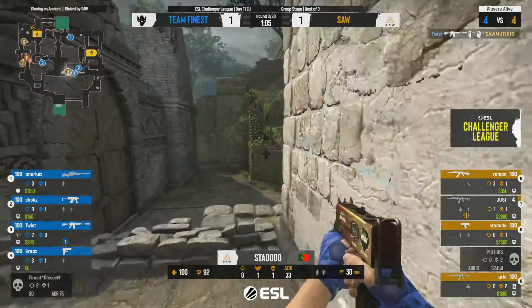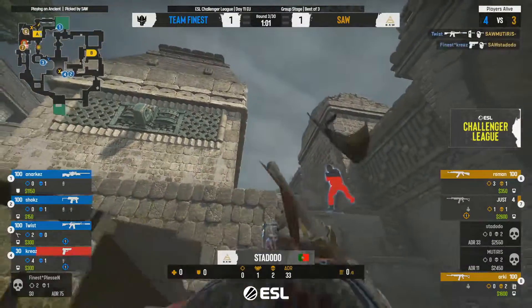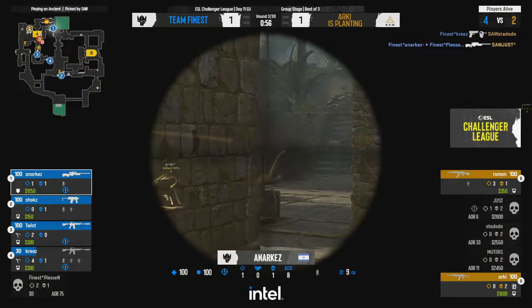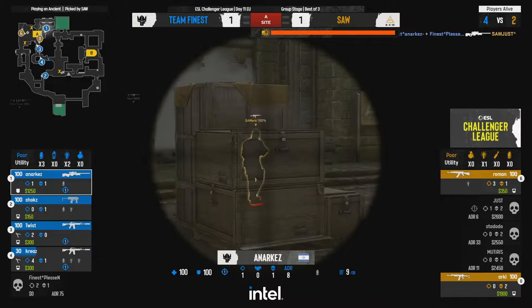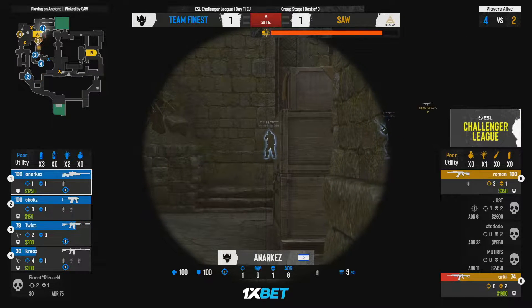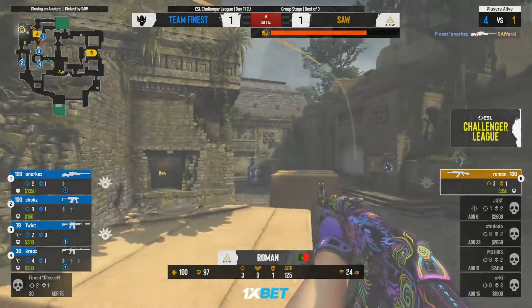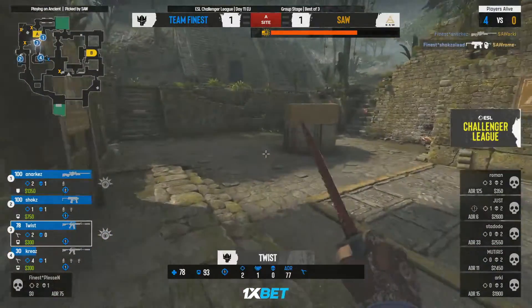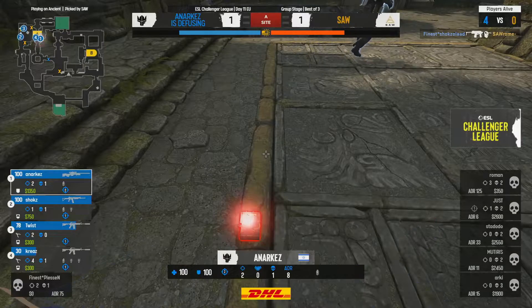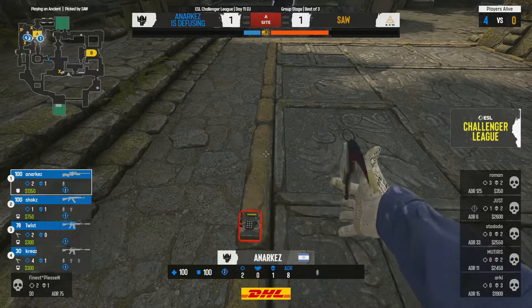Twist finds another kill, Mutrus turns around but the Five-Seven prevails — gets the kill. Bomb goes down but it's very difficult to defend a 2v4. The orb is in a fantastic position and gets the kill — now a 1v1 situation. The hedgehog comes through followed by another one. The MP9 at long distance — the new meta sniper — gets the very first kill onto Pleasant.